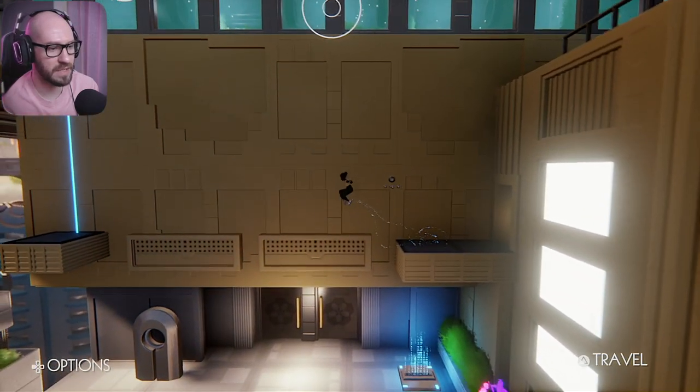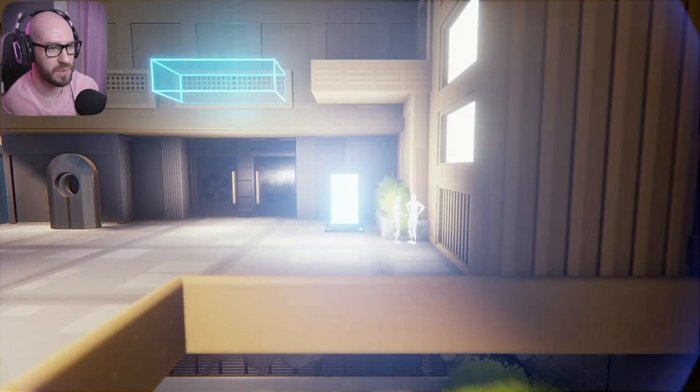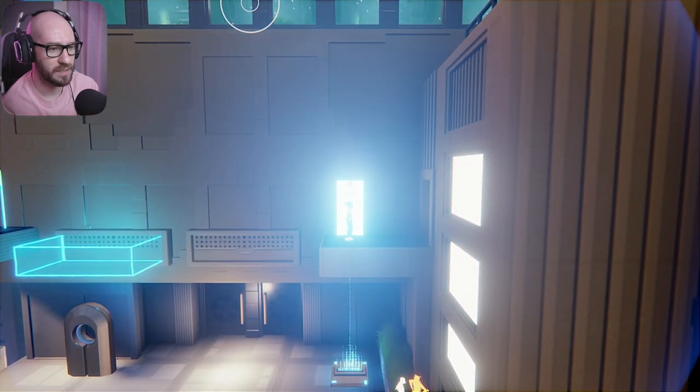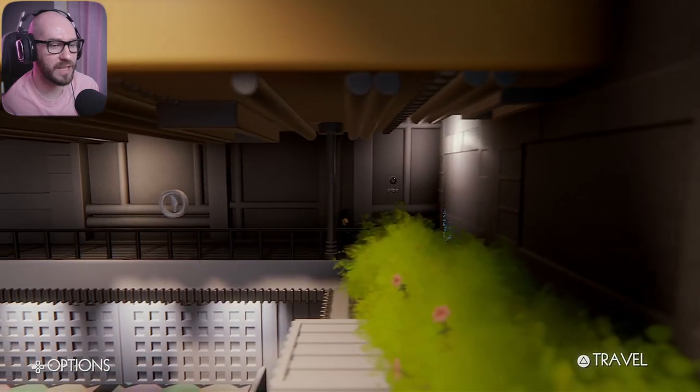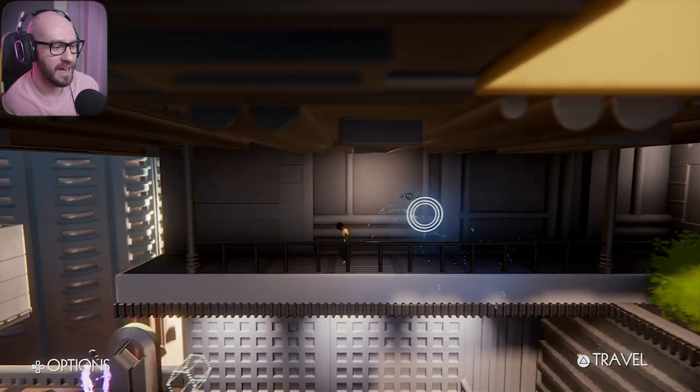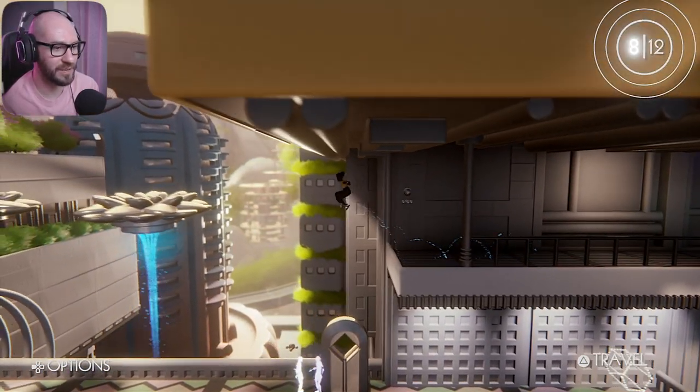I see another feather, oh god. Alright, so one, nine, two, six. This is activating another platform over here — for a feather! Look at that, awesome, not bad. Let's keep on going this way. Oh hold on, there's an entrance — there we go, that's how you get this feather! I knew it, I knew I didn't have to glide on this one.